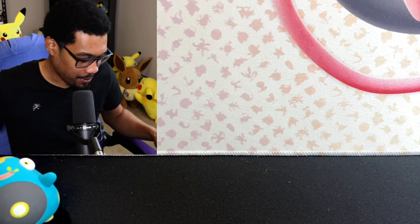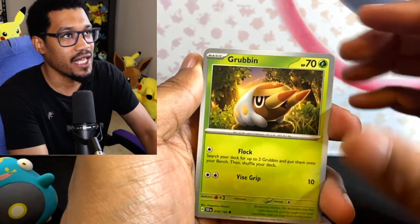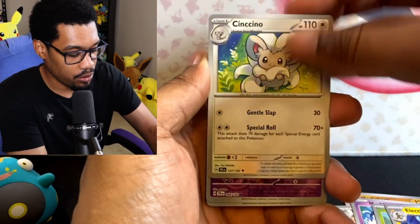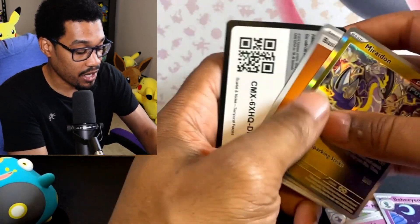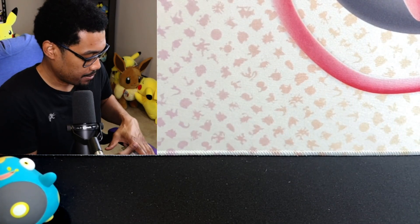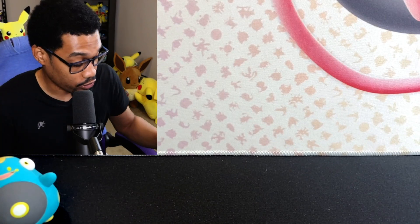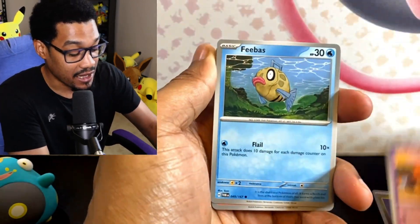These erasers are so cool — that's probably the best erasers they've done. Let's get this Temporal Forces out of the way and see what we could get. In this one I'm not really looking for anything specific — maybe stuff for my tray binder, because I am putting together a tray binder as well. It just came in not too long ago, so we'll hopefully be trading some Pokémon cards very soon.